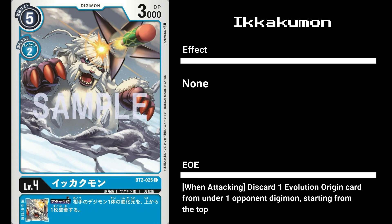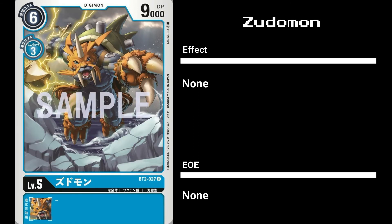Continuing on with the Gomamon line, we have the 9000 DP Zudomon. Costing 6 to play and 3 to evolve, it has no effects nor EOEs. Not much to say, but it's a solid card nonetheless.